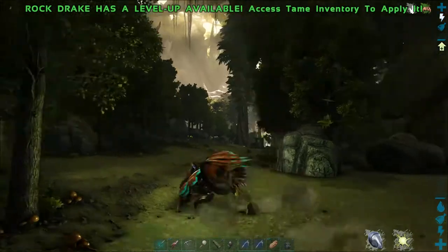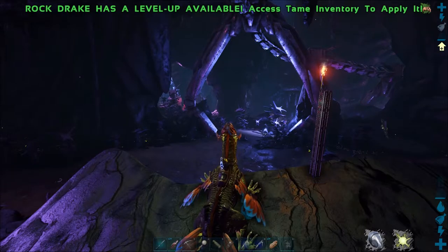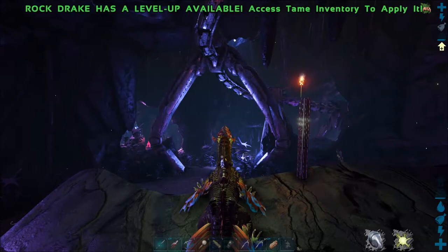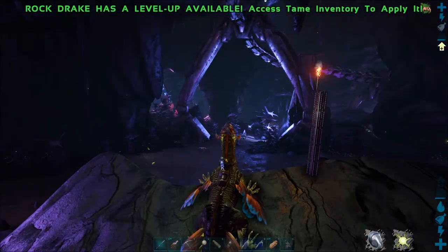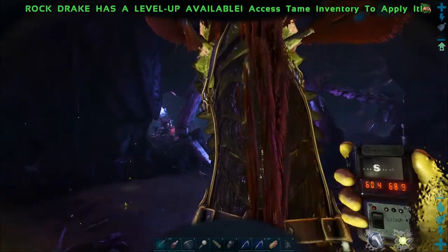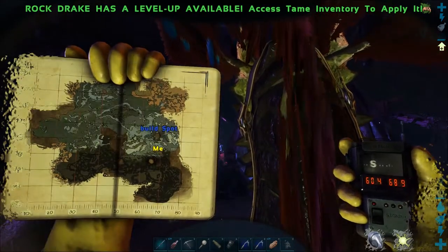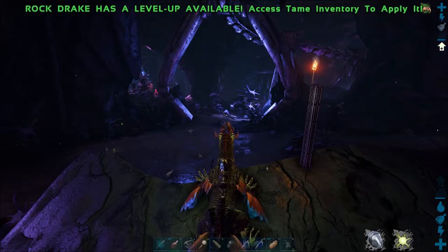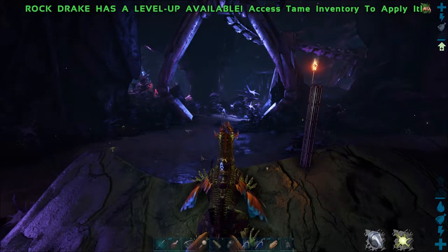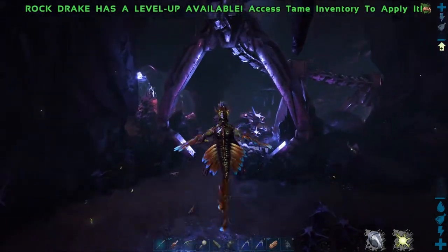I apologize about those levels across the top of the screen - I don't really want to use them to make this easier. Let's go over to the area where you first go to find reaper queens and I'll show you the pen I've set up. Where I am here is the entrance of where you would walk down to get rock drake eggs. If I bring up my map, I'm at 60.4, 68.9. We're going to turn left where you would normally turn right to go to the drakes. If you don't know how to get to this area, I'll link a video in the description which shows how to get here from the green area.